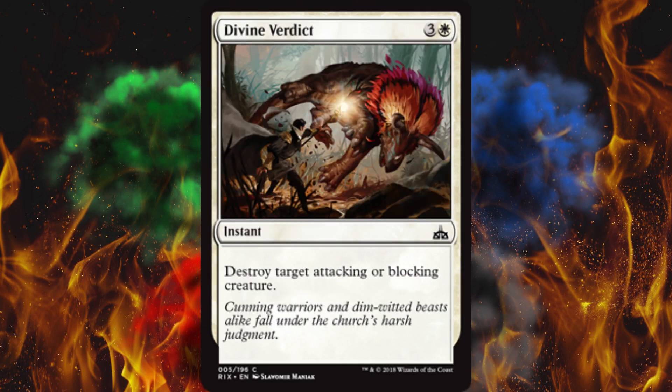Divine Verdict — I think we've heard of this one before. Destroy target attacking or blocking creature. Cool. Too bad it costs four. It's Celestial Flare but without the sacrifice, and you get to target it. Not worth four. There are better versions of this.